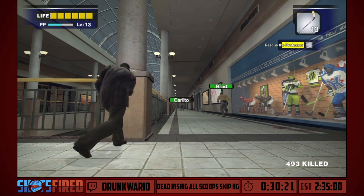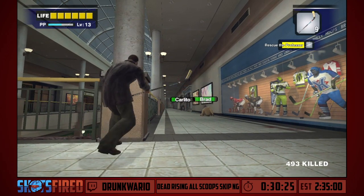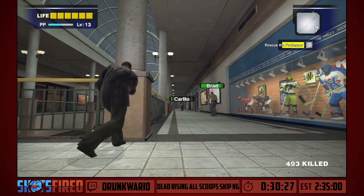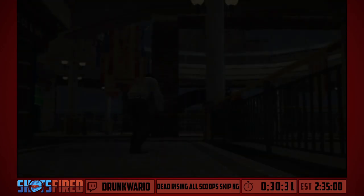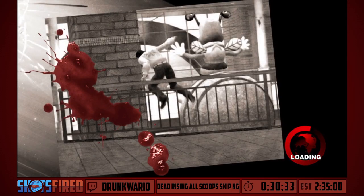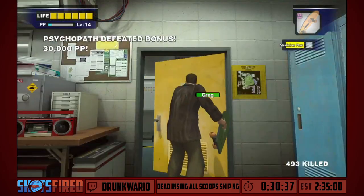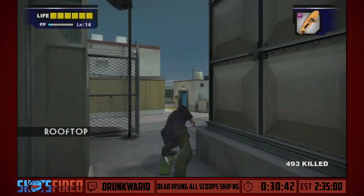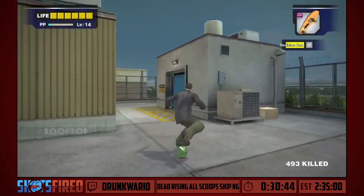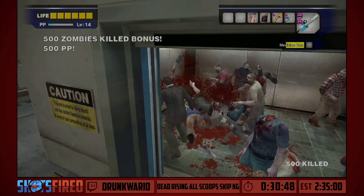We want to aim for headshots here because headshots do 1.5x damage even with hockey pucks. Carlito's walked a bit far away so I want him to start moving over here. Don't walk in the jewelry store — good. Once we kill Carlito, we're instantly transported back to the security room, which is very convenient. We're going to be doing our next batch of rescuing and story missions all at the same time, because this game is all about multitasking.